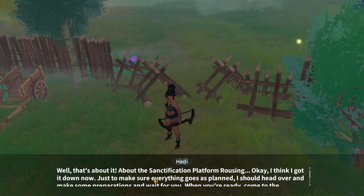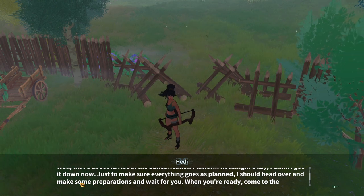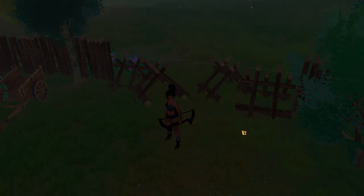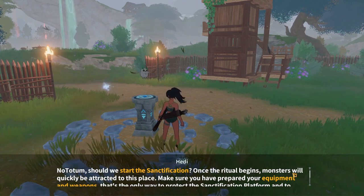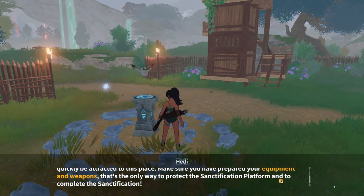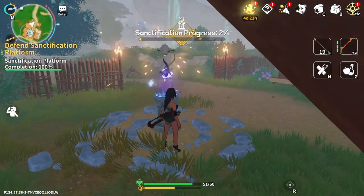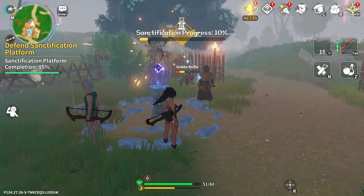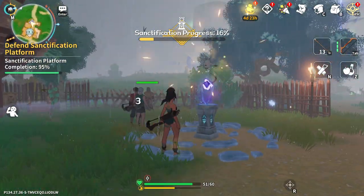Okay, about the sanctification platform — I think I've got it now. I should head over and make some preparations. When you're ready, come to the sanctification platform and start the sanctification process. Should we start the sanctification? Once the ritual begins monsters will quickly be attracted here — make sure you have prepared your equipment and weapons. That's the only way to protect the platform and complete the sanctification. I am ready.